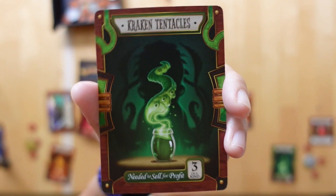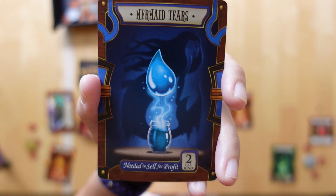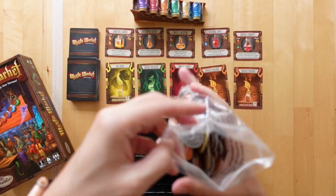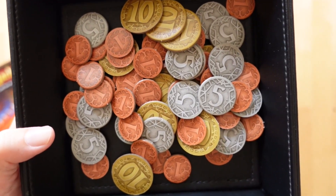We will be managing dragon scales, kraken tentacles, phoenix feathers, orc teeth, pixie powder, and mermaid tears. There are also 6 supply shift cards and a bunch of coins in 1, 5, and 10 denominations. The objective of the game is to be the wealthiest player from trading ingredients and crafting potions.